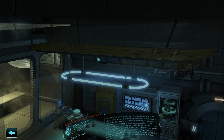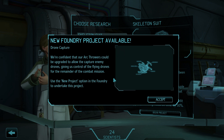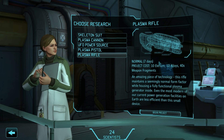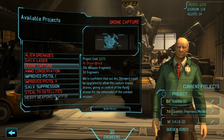Drone capture project: our arc throwers could be upgraded to allow capture of enemy drones, giving us control of flying drones — that's cool! Let's work on the skeleton suit because we're going to need that. Plasma cannon and plasma rifle are also available, but skeleton suit first. We need four drones for the foundry drone capture project. Let's get SHIV suppression started as well.